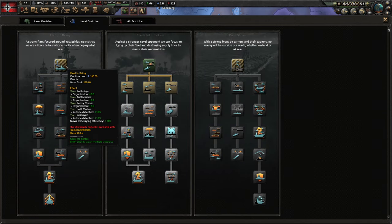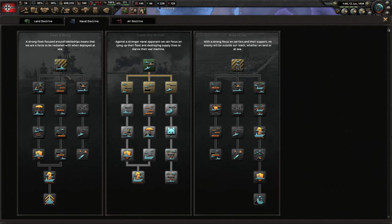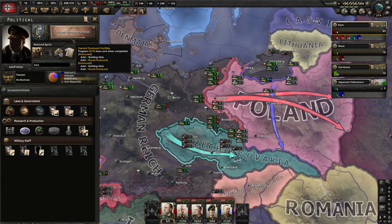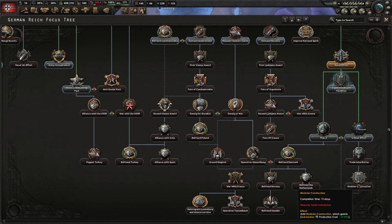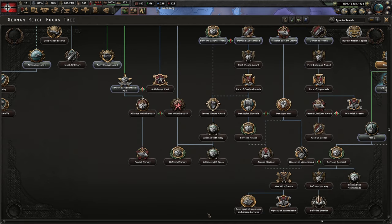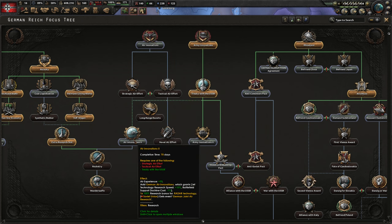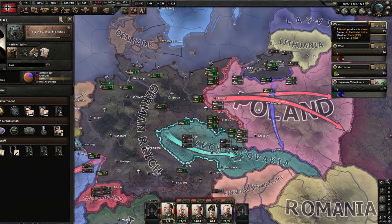For example, you only get a static bonus here, and maybe we can get some air doctrine reductions and then get these things for cheaper. The same counts for the fleet. We're trying to get as many of these before the war comes, but we'll likely only get two or three. I'll only click these once when I have a discount. Army innovations give us more land doctrine reductions, so it's a bit more cost efficient.